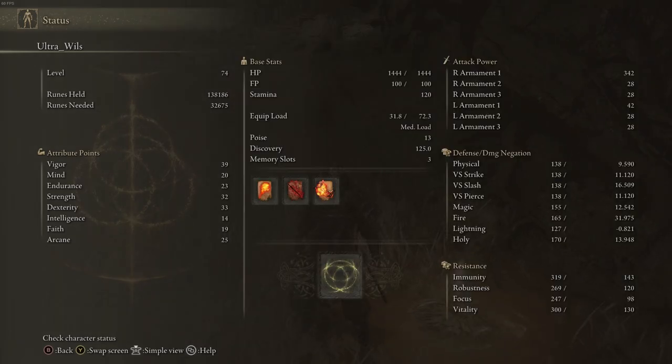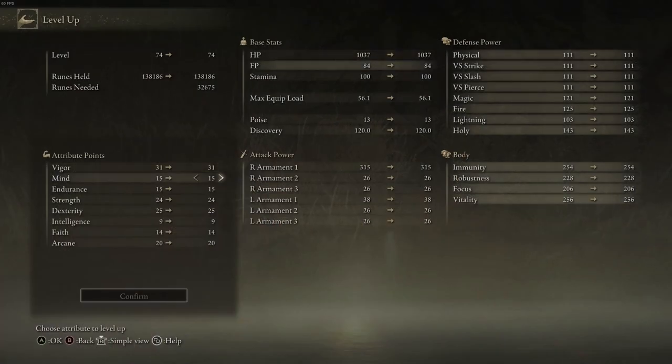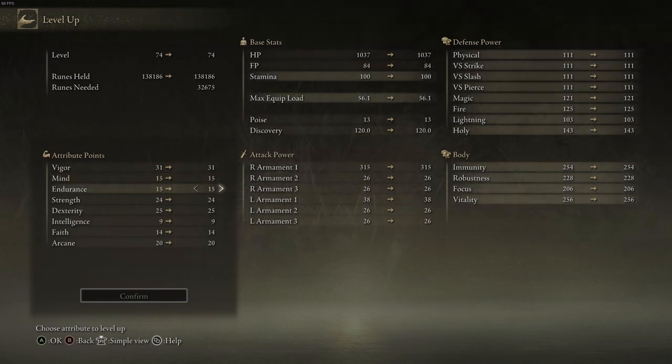Let's talk about the actual build. Right now I need to level up, so whilst I'm leveling up I'll talk about my build. You can see my base stats here — I have 31 Vigor, I'm currently level 74, 15 Mind, 15 Endurance, 24 Strength, 24 Dex, 9 Intelligence, 14 Faith, and 20 Arcane.